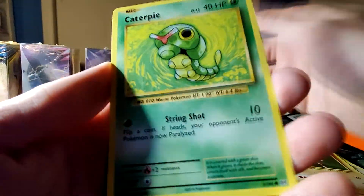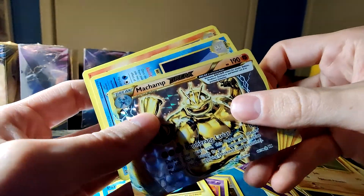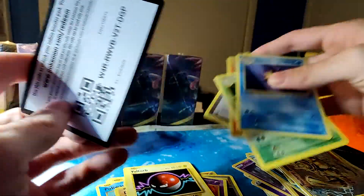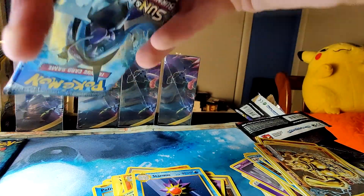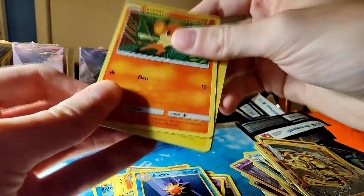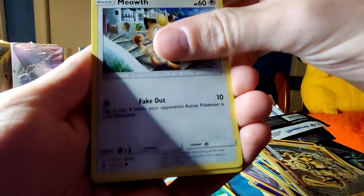Poliwag. Caterpie. Diglett. Politoed. BREAK — does anyone actually like BREAKs? I feel like everyone hates them. Maybe one day in the future they'll be cool because they'll be old and they're kind of unique, I guess. Maybe if they made like a Charizard BREAK, people would like BREAKs. Pikachu. Oh, we've been pulling a lot of Pikachus. Come on — hyper rare Charizard.